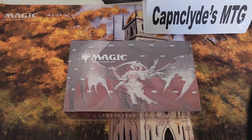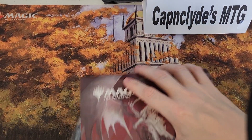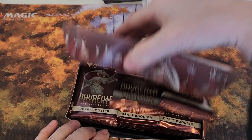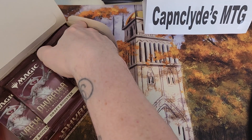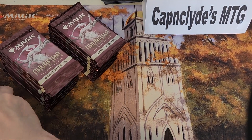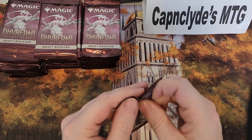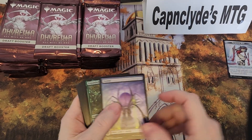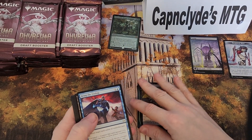Hey Magic fans, welcome back — this is your captain speaking on Captain Clyde's MTG. We're down to our very last box of Phyrexia All Will Be One draft boosters. The last box was definitely fire, really amazing. And hey, we start off with a green mythic — they also do pack tracking on boxes too.